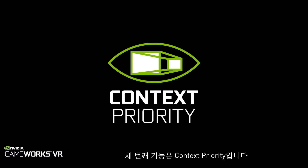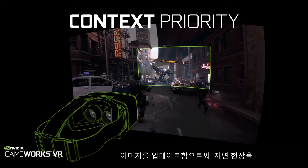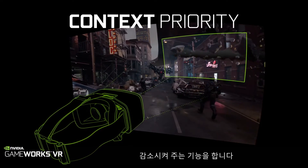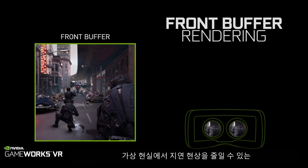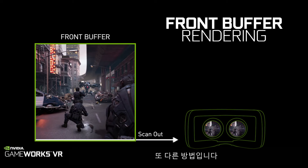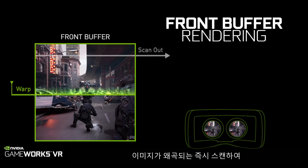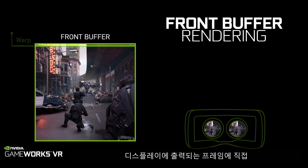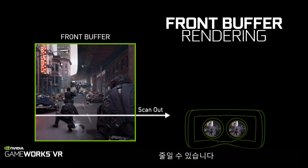The third feature is context priority, which helps reduce latency by updating the image being rendered based off of the latest position of your head. The fourth feature is called front buffer rendering, another technique for reducing latency in virtual reality. With front buffer rendering we can render directly to the frame being output to the display, scanning the image out as soon as it is warped, and thereby reduce latency.